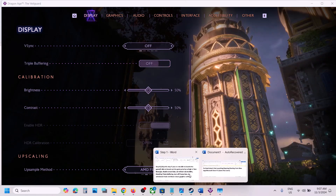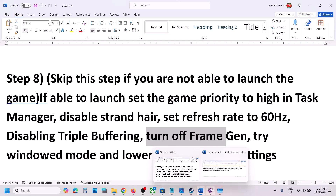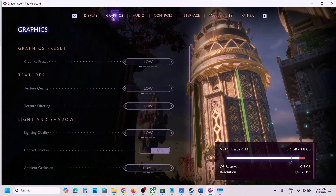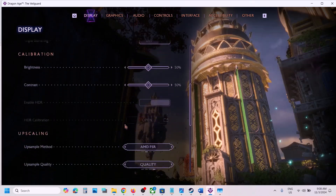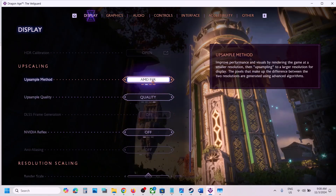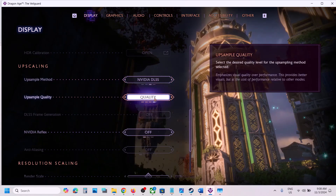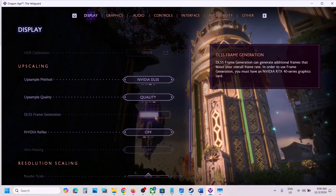Also turn off Frame Generation. Go to Display settings and find the Upscaling Method option. If you are using AMD FSR, set it to Quality; if you are using DLSS, also set it to Quality. Then turn off Frame Generation and check. If that does not work, try turning it on and check — try both off and on.